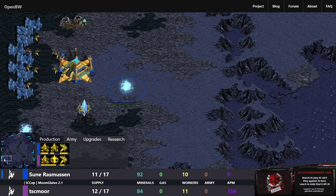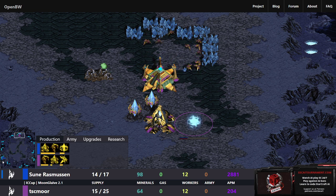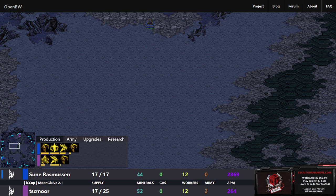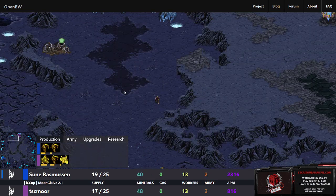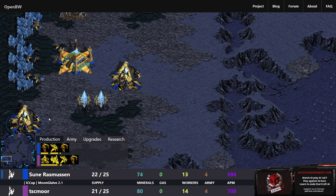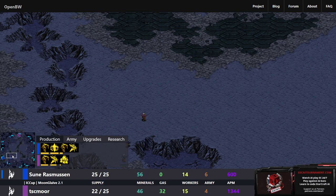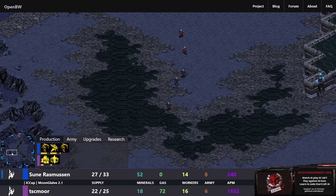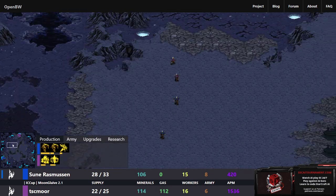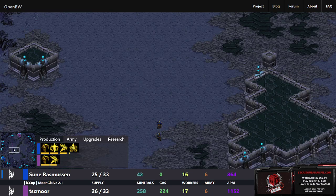Rasmussen looks to be going for a two-gate play. TSC_MU_R is going ahead and getting a second gate in response, but it'll be a bit slower. We have a scout crossing the map for Rasmussen, which is going to find TSC_MU's location — backing off after perhaps seeing that Zealot and intuitioning the main is up there. Three Zealots are now out on the field for Rasmussen while TSC_MU only has two, so it's come down to control. One Zealot is trailing a bit behind, with TSC_MU deciding to engage and doing better targeting through focus firing.